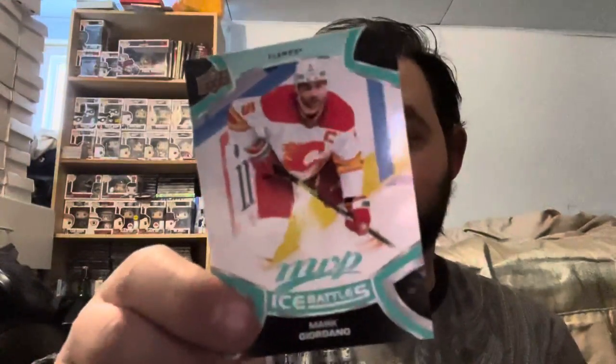Starting off with the base cards — green and black design this year, which I actually like. One change: the back used to include the player's name pronunciation, but they dropped that this year. Pack one has Nazem Kadri, best team checklist, Dougie Hamilton, Morgan Rielly, Jake Guentzel, and an SP base series card numbered around 200-220. Also an ice battles parallel of Mark Giordano.